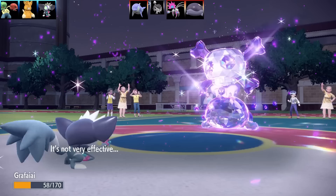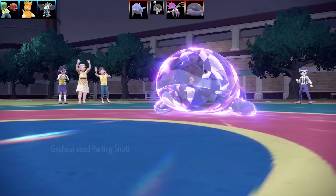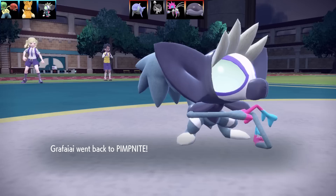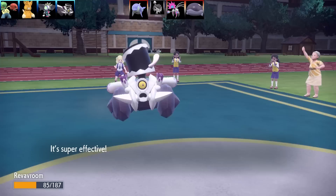I guess they figured I'm going to keep going for Super Fang over and over again until they beat me. So here comes a Tera Poison Jab — that's going to do nothing. I think they actually predicted a swap there. I'm glad I didn't though. So now, let's just go for Parting Shot. They're not going to be hitting very hard. I've dropped its Attack and Special Attack, and Grafaiai is going to swap out.